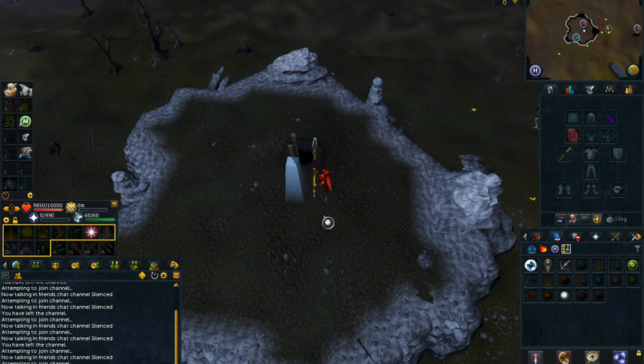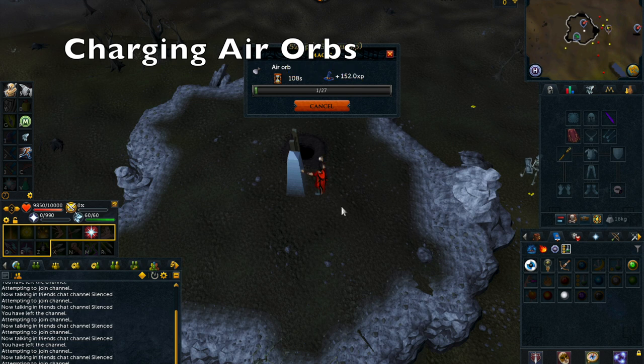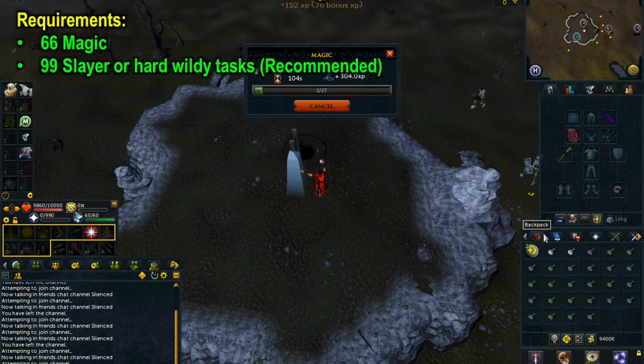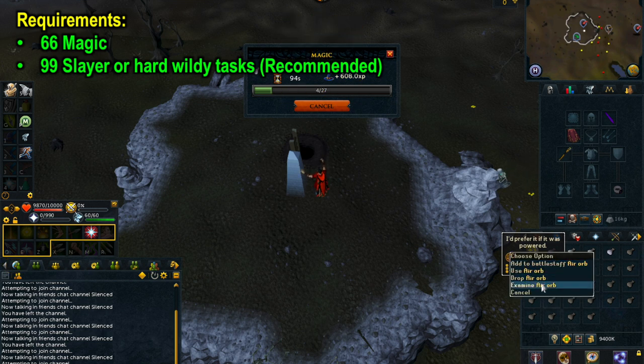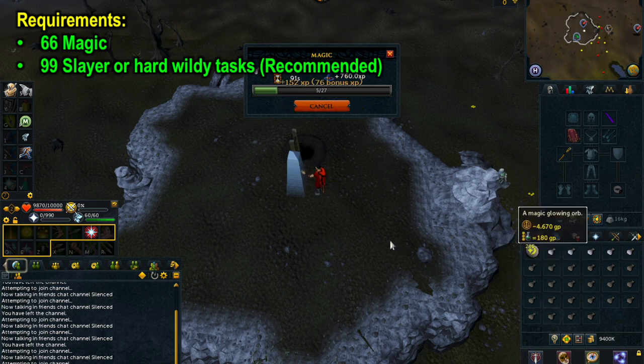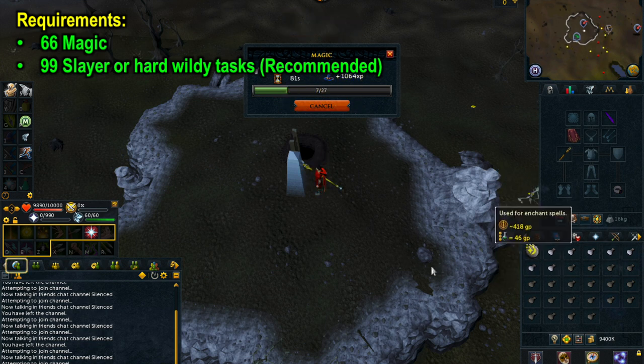Jumping to our first method we have charging air orbs. The only requirement is level 66 magic. However, the wilderness hard tasks are also recommended because this will allow you to take the agility shortcut on the south side of the Obelisk of Air, which should cut out approximately 50 seconds per run.